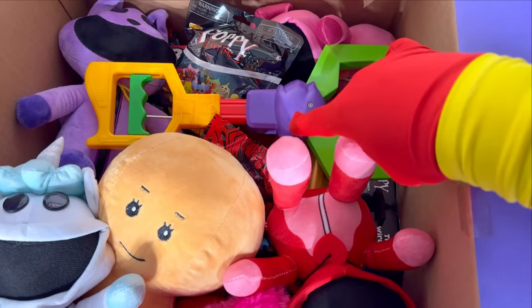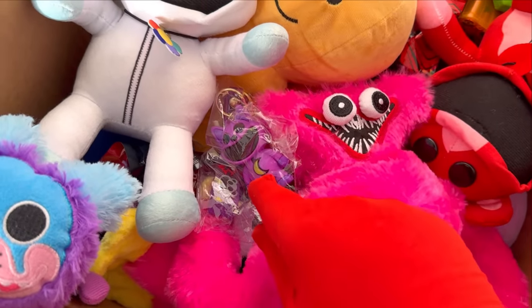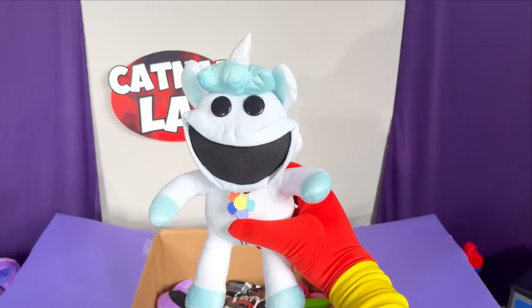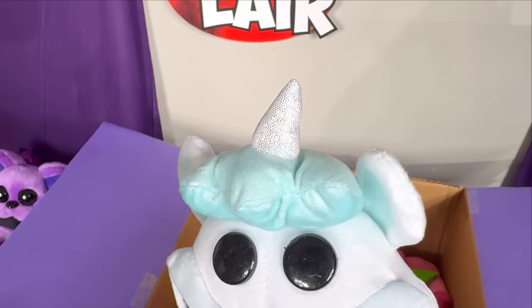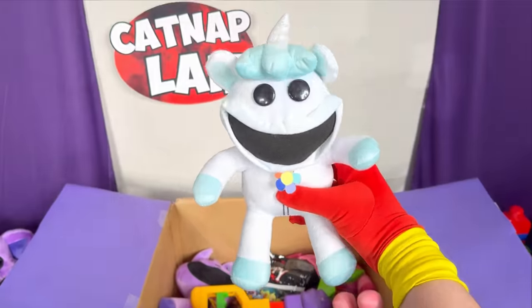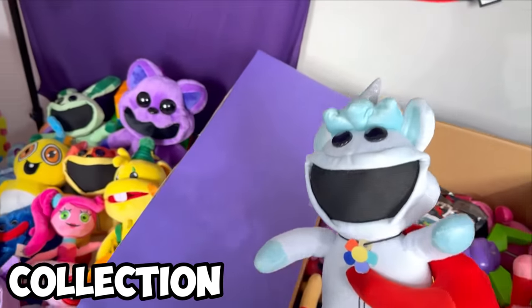What the heck is this thing? And look at this — there's a mystery bag! And we still need to look at this cool charm! But first, look at this Craftycorn! Oh my goodness, look at her horn! It's so sparkly! I love it! And that charm! It's amazing! Craftycorn's face is a little bit derpy! What an amazing Craftycorn plush and another Smiling Critter to add to the collection!